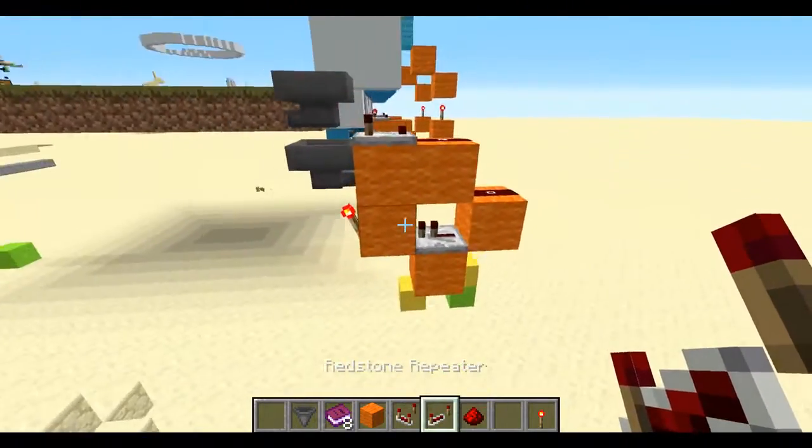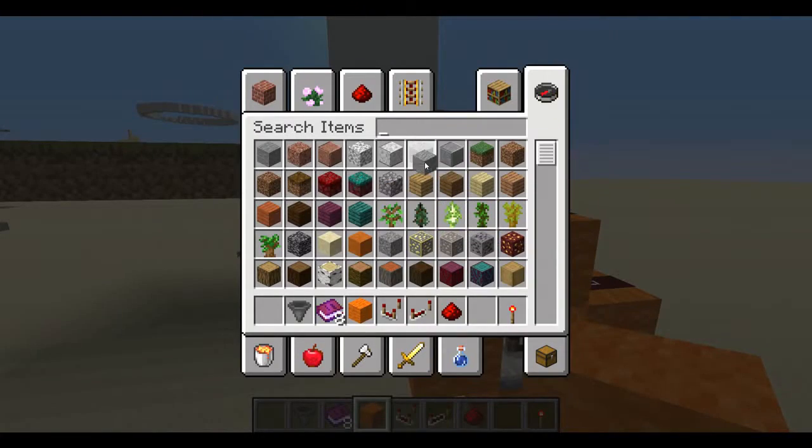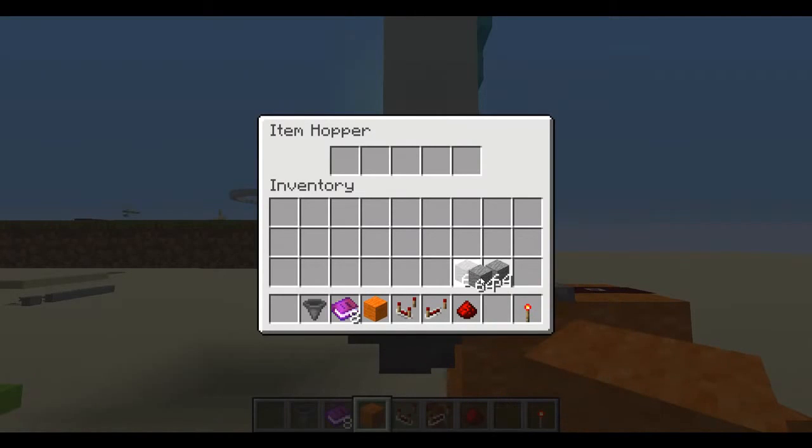You'll want to get some randomly named items — you'll want to name them with something someone would never guess, otherwise you can get voter fraud as Donald Trump says. Then you're going to get one in each of these slots.